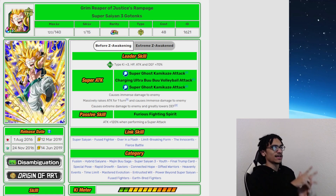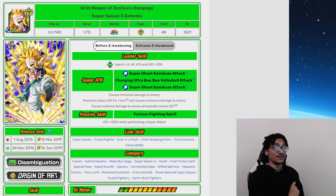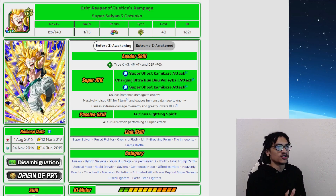Tech Super Saiyan 3 Gotenks — I think him and the physical SSJ Broly are the only two god leads I have not talked about. I remember seeing someone telling me to talk about this unit in the comment section, and I did have this unit vaulted on my notepad for quite some time. He comes out during the LitaSkill slash Dokkan event meta. During 2016 it's the LitaSkill meta, the Monotyping meta. Dokkan events were pretty much the toughest content at the time.